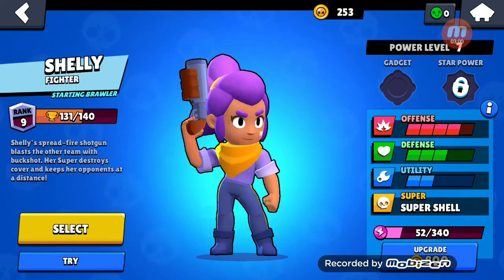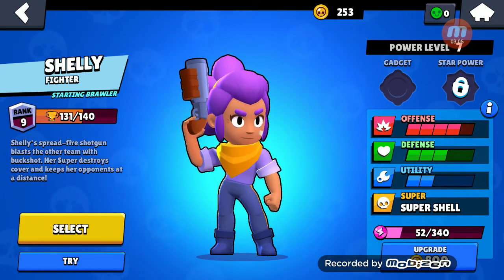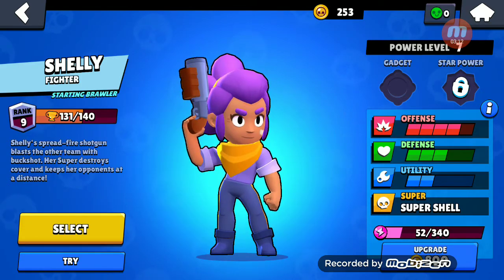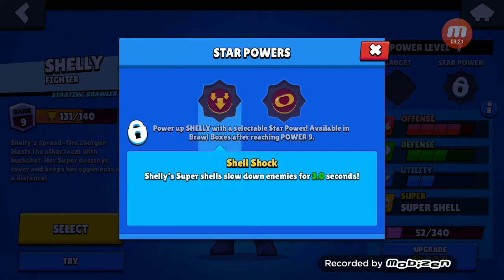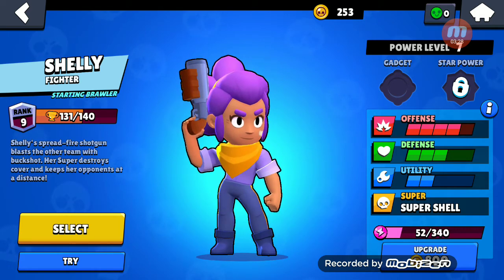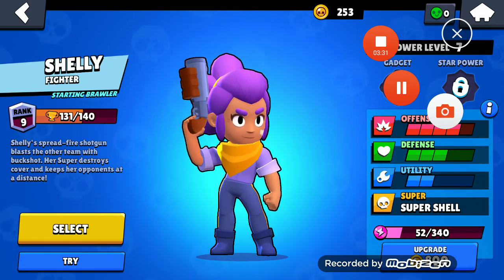Overall, Shelly is quite good to start off with. I wouldn't recommend playing with Shelly for your entire time until she's really upgraded and then maybe you can bring her out again — once you know how to use her. Gadget-wise, she can dash forward, she has Shellshock which can slow enemies down, and Band-Aid. Pretty cool stuff. I'll see you in the next Brawl Stars review video. Bye!